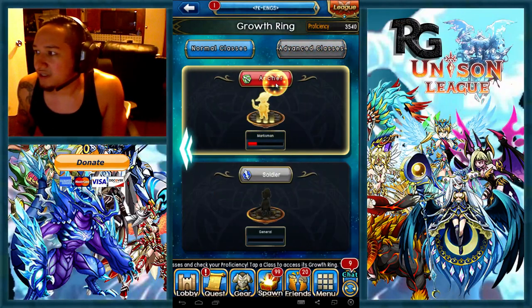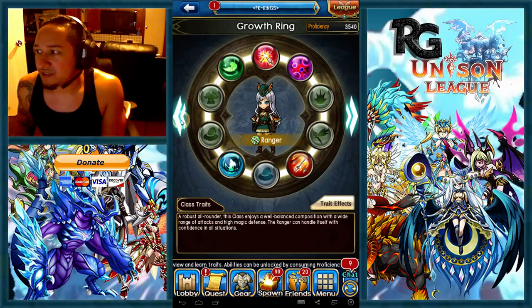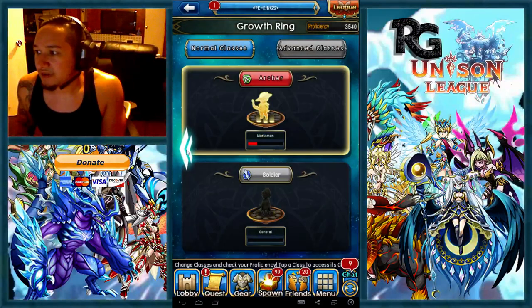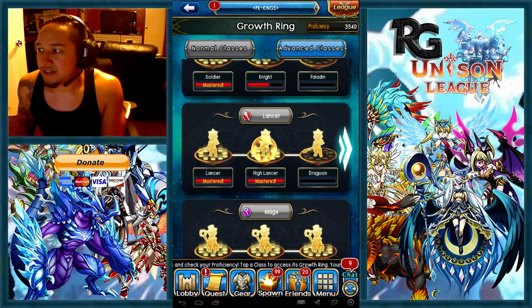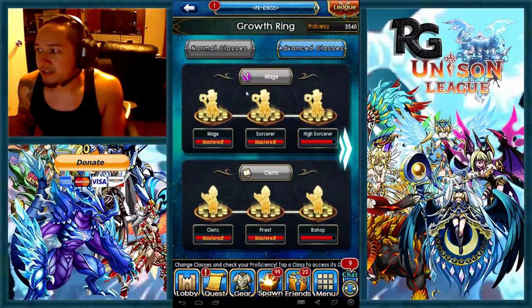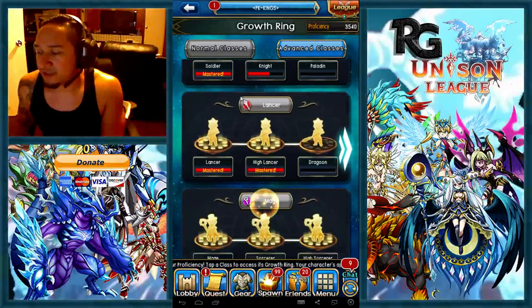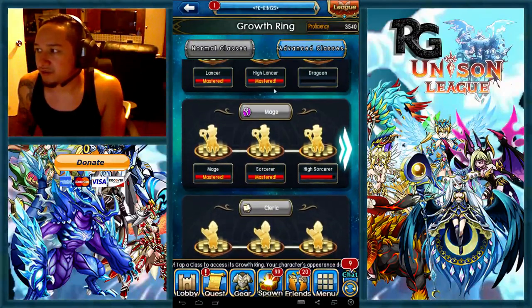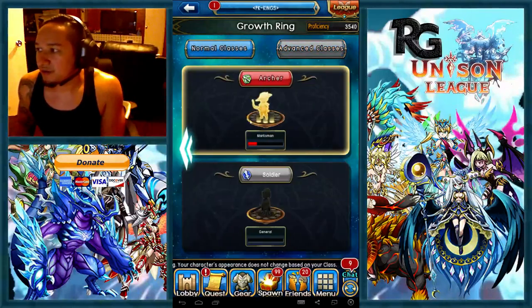So I went to Archer, and you actually have to have specific things for the Archer. You have to complete both of these actual trees. You have to complete the Lancer, the second circle right here — this whole thing has to be completed — as well as the Mage, the second circle here. So High Lancer has to be completed, the whole circle, and Sorcerer also has to be completed. Just know that for Archer.